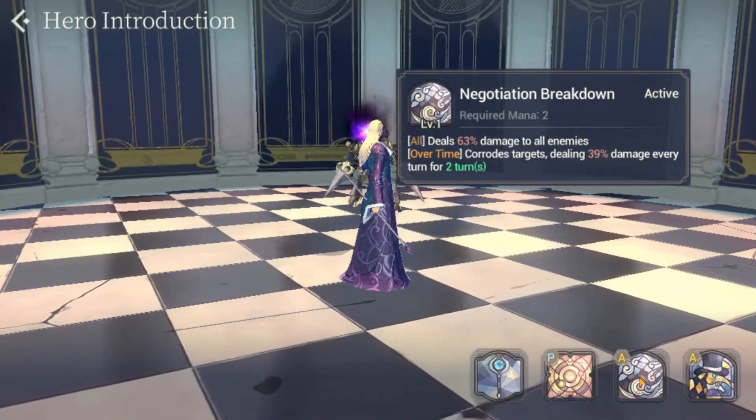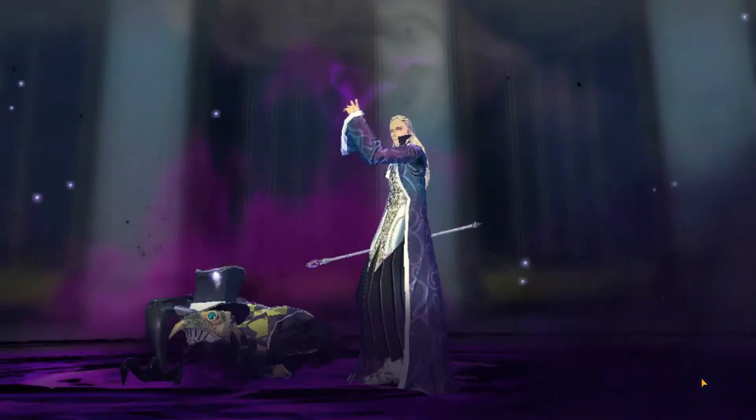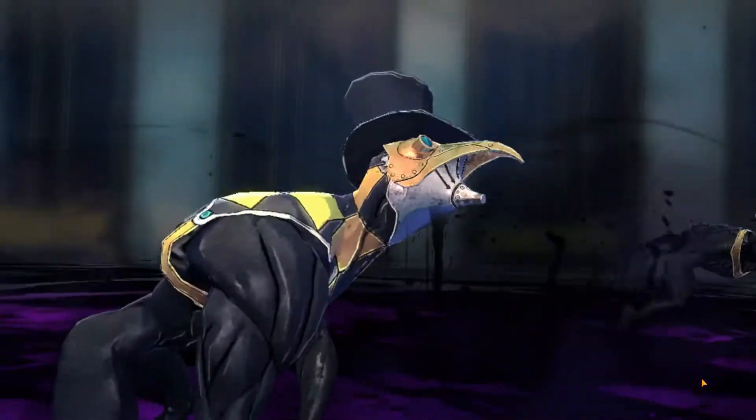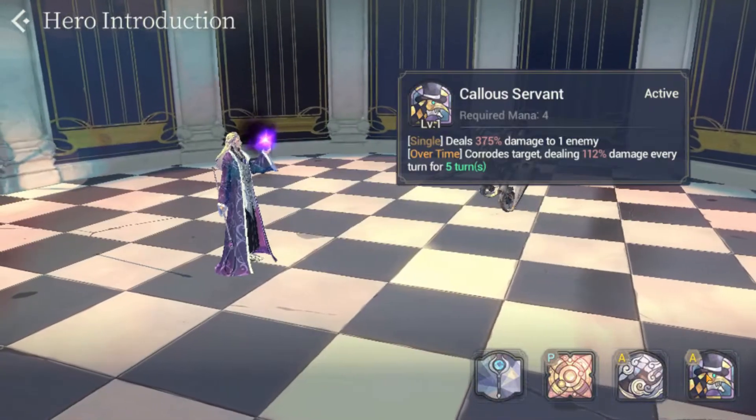His A2 is Callous Servant, which costs 4 mana and deals single target damage at 375% to 1 enemy. It also has the overtime effect that corrodes the target, dealing 112% damage for 5 turns.